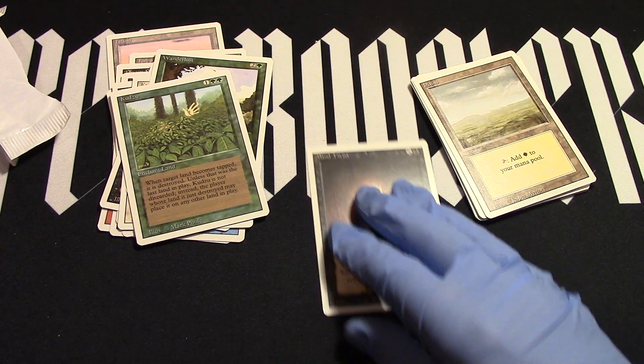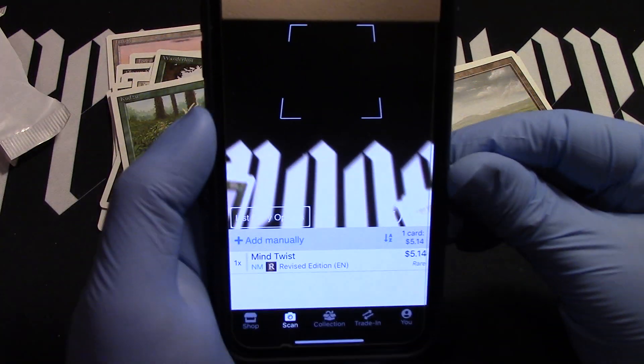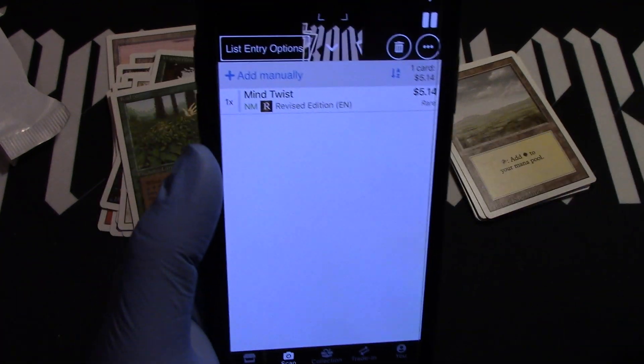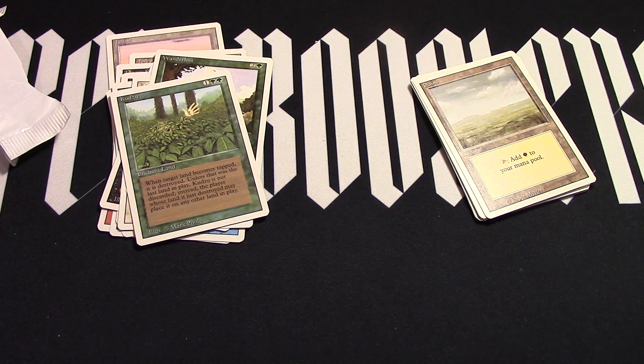Hit the like button, subscribe, make a comment. I'll go ahead and scan the Mind Twist — I know we didn't make any money. Each pack is about $200, so you can't really get your money back. But I know everyone's gonna be like, how much is the Mind Twist? The Mind Twist in Alpha is awesome. In Revised, you can get yours today for about five dollars and fourteen cents. So as you can tell, we did not get there money-wise — gotta get those dual lands, Demonic Tutors, Sol Rings, and Wheel of Fortunes. But we got a Mind Twist, and that's amazing. Hit the like button, subscribe, make a comment, and I'll get you all back soon.